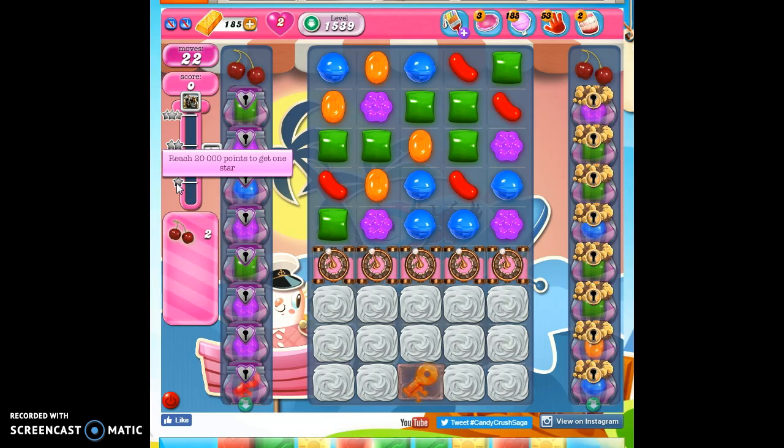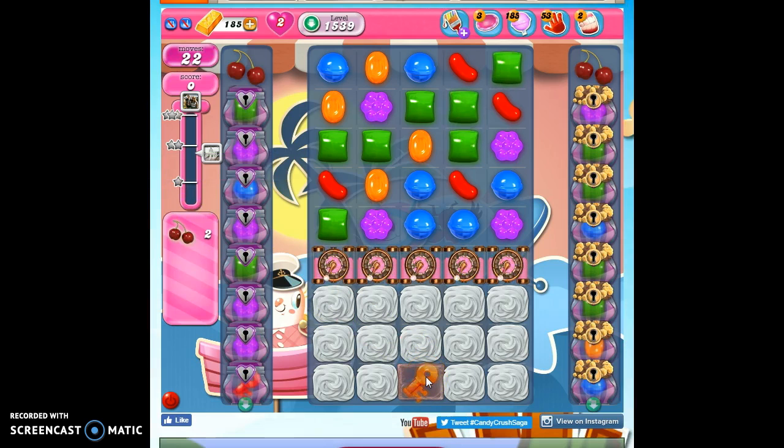That'll get us our 20,000 points. Let's talk about the mechanics. We have to collect this sugar key to access these sugar chests, to access this sugar key to open these sugar chests, so that we can bring both of these cherries down to the green arrow at the bottom of these columns.